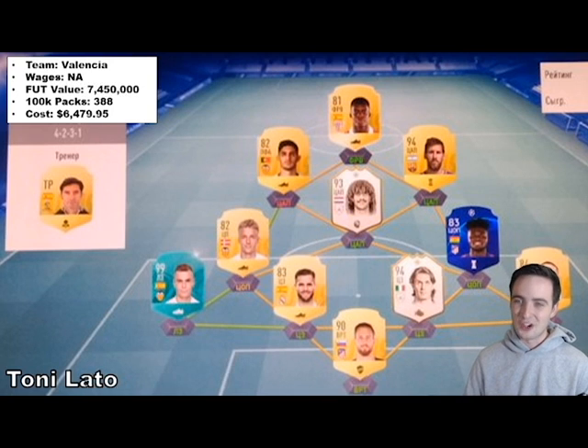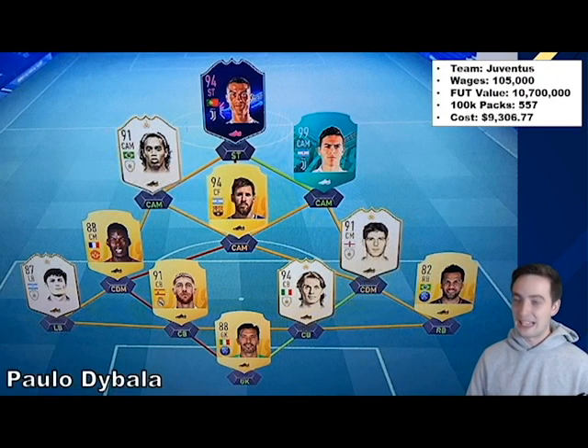The cost of his team is going to be just about $6,479 — another very expensive team. Our next one on the list is Paulo Dybala. He's got a very, very good team with the likes of Wanna Watch Ronaldo, the 91 Ronaldinho, Messi, Pogba, Zanetti, Ramos, Maldini — a very, very good team. That's $9,306 for him, but again, that is nothing compared to his £105,000 weekly wage — literally not even 10% of his weekly wages.